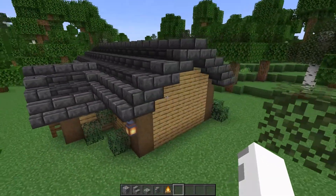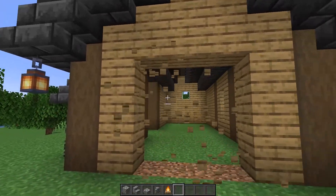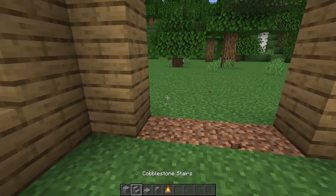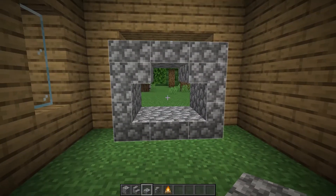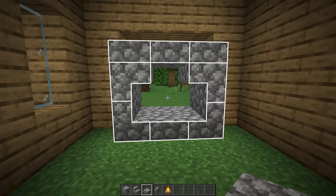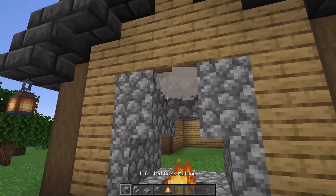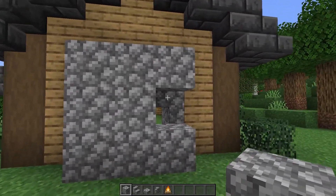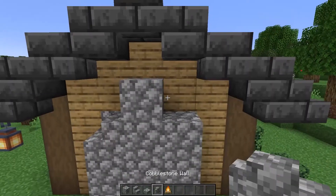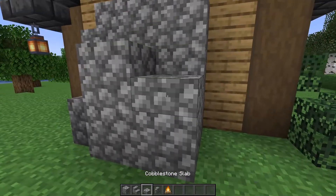Now we'll come over to the right side of the house and start making the fireplace. First, you'll want to take a three-by-three area out of the side of the house. Next, we'll make a pattern out of cobblestone stairs just like this. Add a campfire to the back of the fireplace and then build up the back side. Next, we'll add stairs, slabs, and walls to the outside of the fireplace to make it look a little more natural.